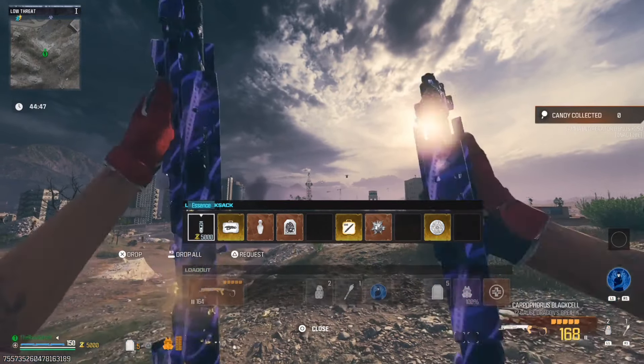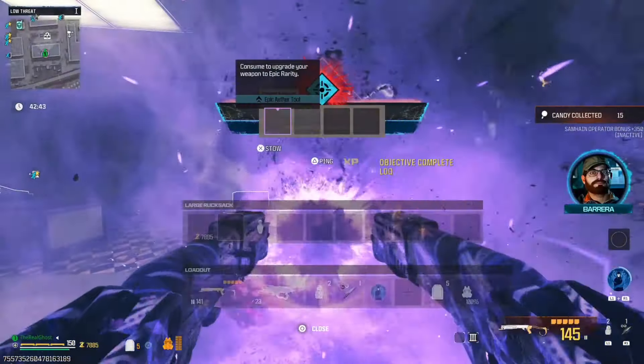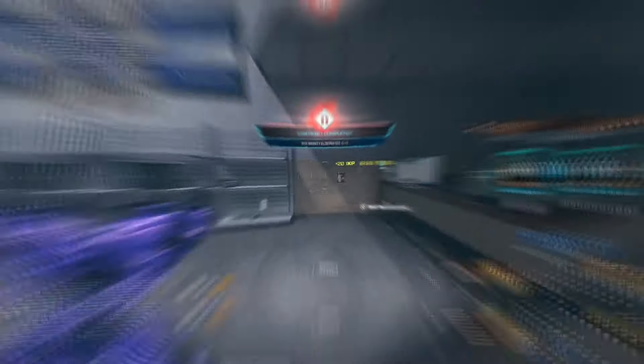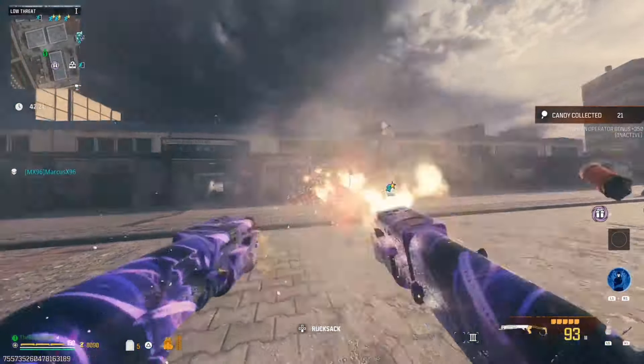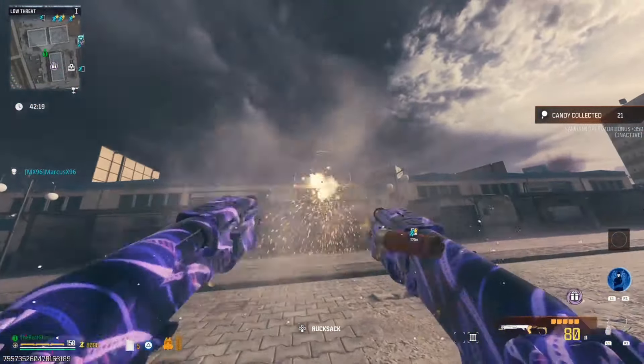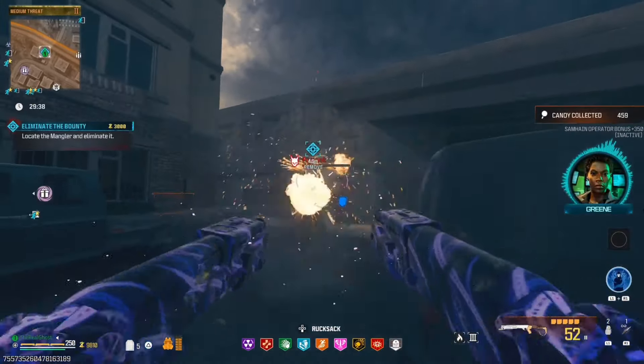Number one, it just didn't let you fire these things very fast - the power was kind of there, but without being able to really spam them like I wanted to, it just kind of sucked. Also, when you use the conversion kit it makes it so you can't put on the slug rounds, which is another downside. But apparently they upped the fire rate so you can just spam these things, and as you can see here, they definitely did.